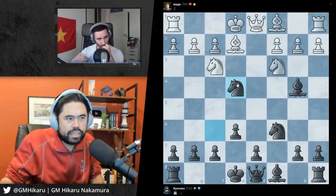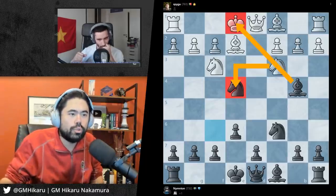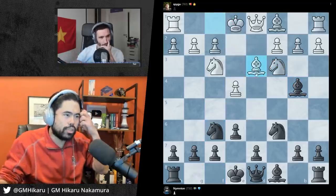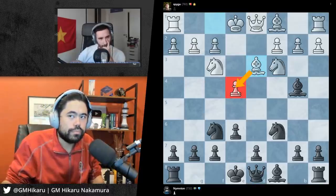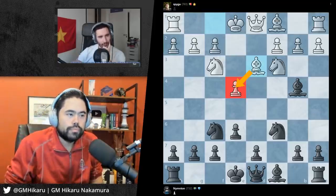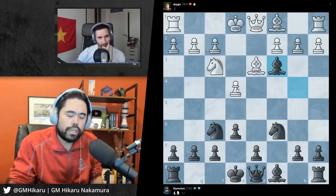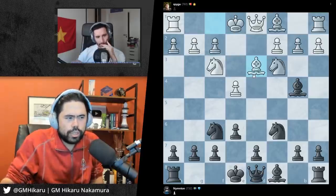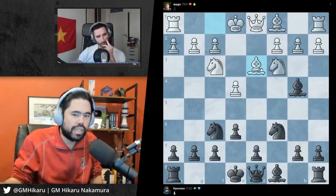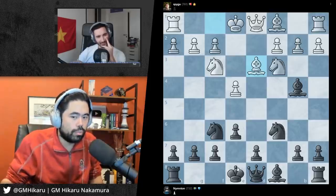Knight takes e4 is the correct move, because now I can't capture the knight because then my king would be in check. So this is where you would want to put the bishop ideally. If I bring the bishop here, what would your next move be? Now I'm actually guarding the pawn. Normally I end up with this bishop a lot on this knight and usually I just take it. If you can't make trades or exchange where you're going to gain material advantage, the main thing is getting your king out of the center of the board.